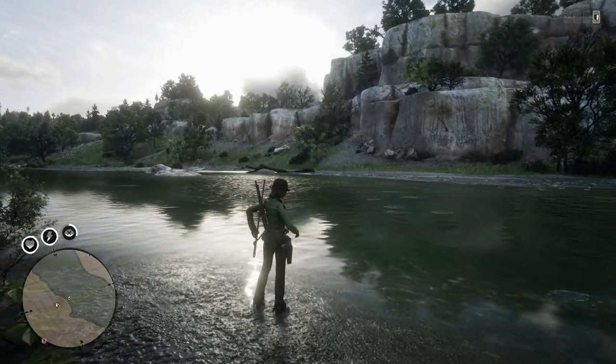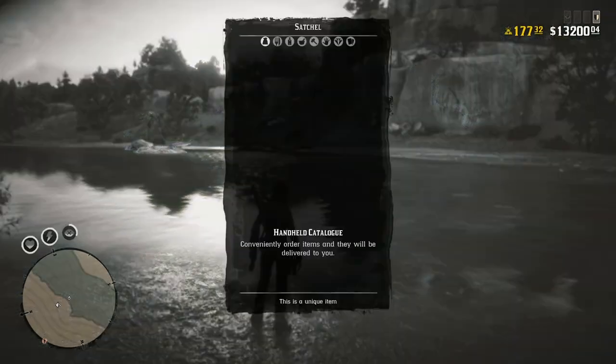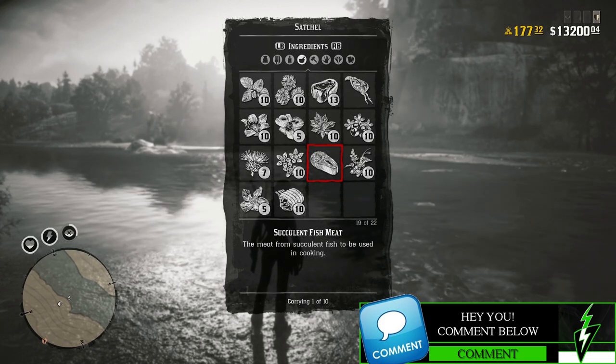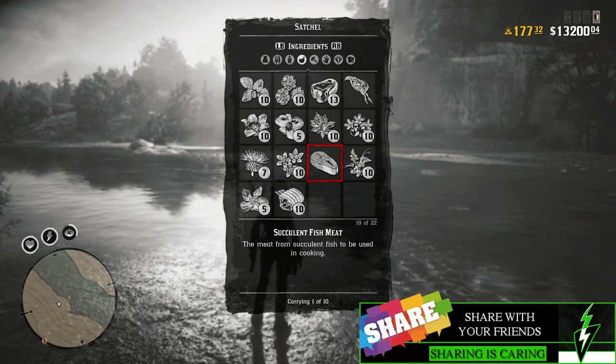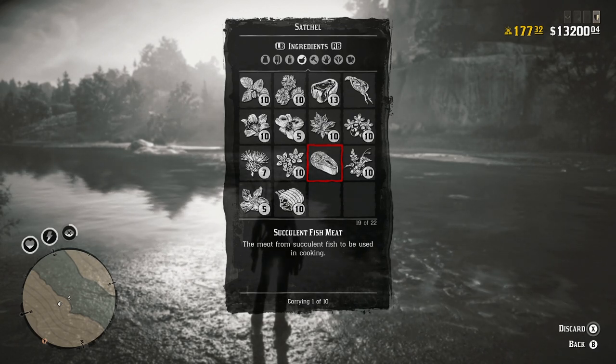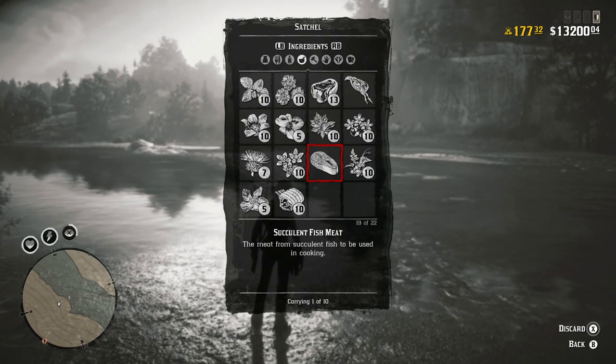We don't need the fishing pole right now. We'll catch our other two fish in just a moment, and then we just have to open up our satchel and go to where our fish is located. There it is — it was under the ingredients towards the very bottom: our succulent fish. Each steelhead trout that you get, you're going to get one of these. Then all you need to do is make your way over to any of the campfires.